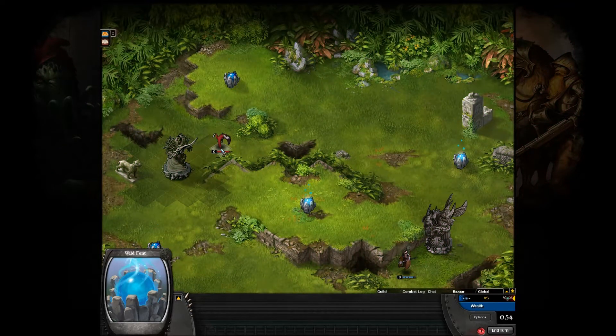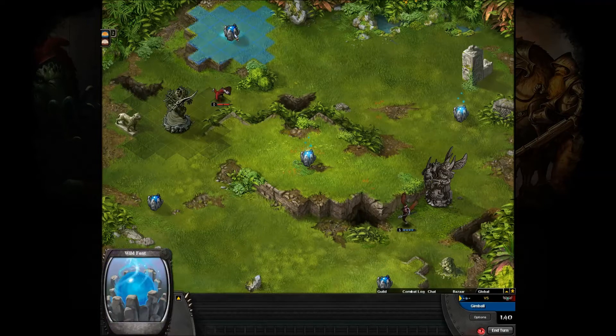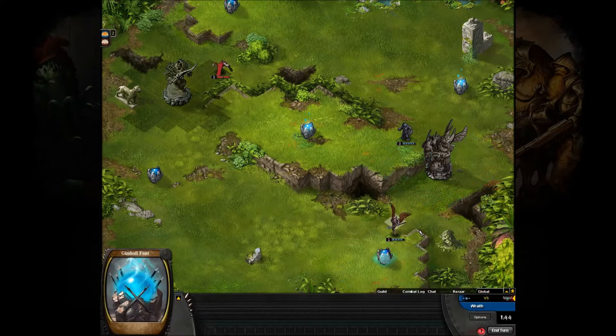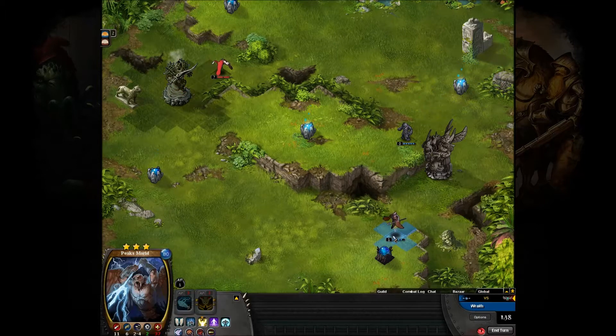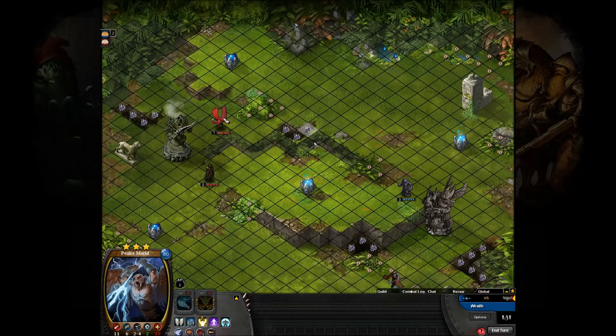We're going to keep ignoring Global Chat. There's the Blood Phoenix, first deploy from Wraith up there. Just going for his side font for now — he's probably going to take that and then start bringing it in, try and put pressure on maybe that font or whatever. Gimbal decided to just go for his side font there, and then send the Golem there for that one. The Marid's probably going to start bringing it in — let's get that grid up so we know where the chasms are.